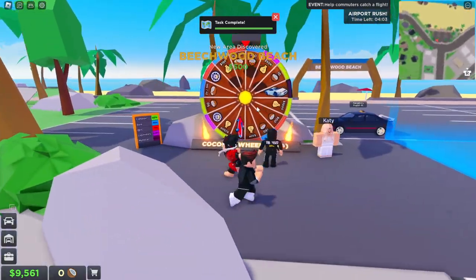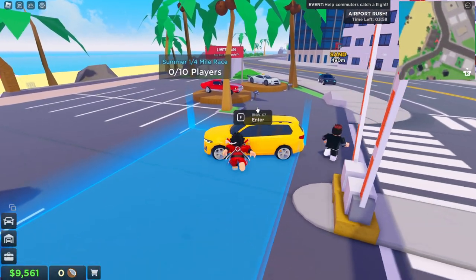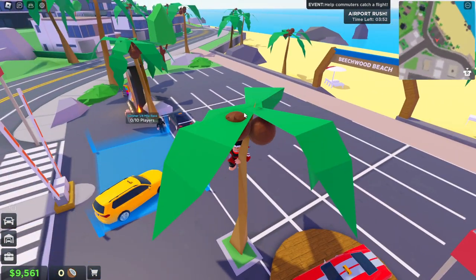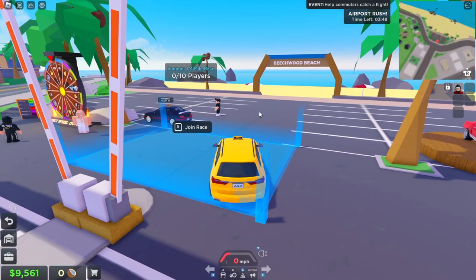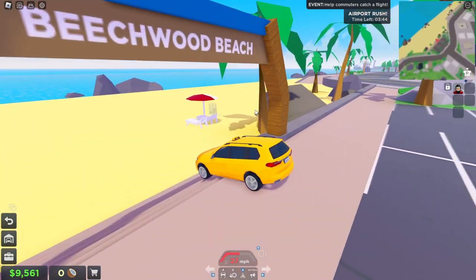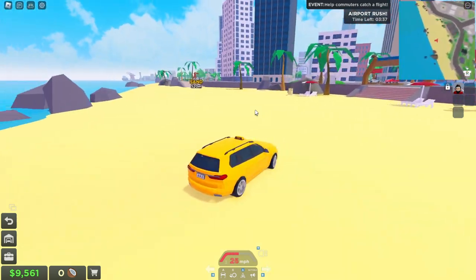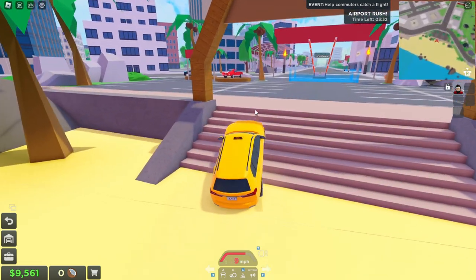We can actually spin the wheel! No way guys, can you believe it? We can actually spin the wheel, we can also race, we can also collect coconuts. How do we actually collect coconuts? Let me just find out how to actually collect these. Beachwood Beach — maybe we have to go to the beach and collect these coconuts right over here. I don't know for sure how it works, but you can collect coconuts and buy summer items with these coconuts.